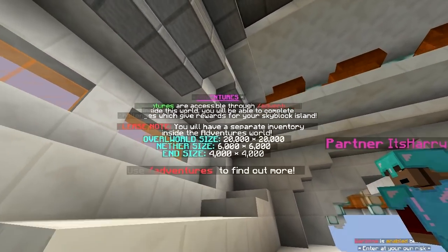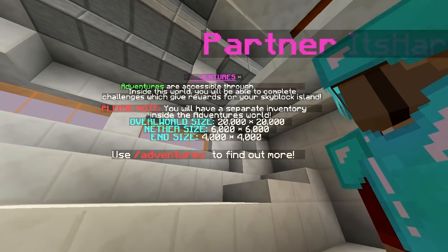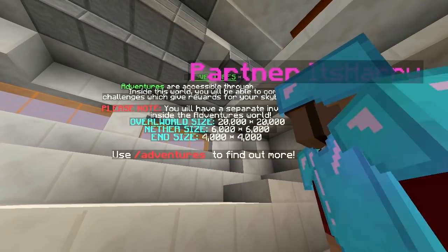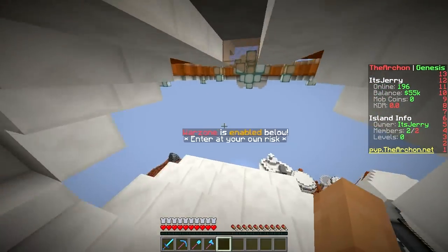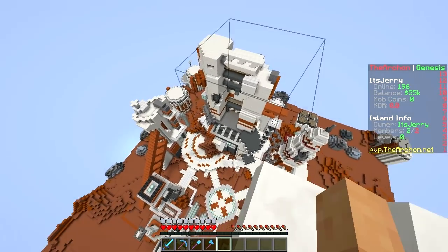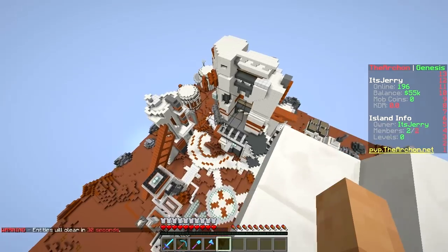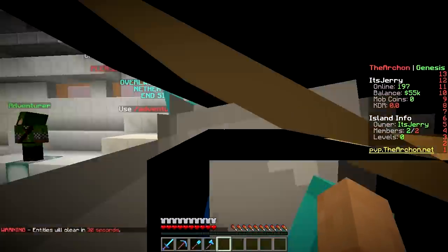This is also new - Adventures! Adventures are accessible through slash adventures. Inside this world you can complete challenges which give you rewards for your Skyblock island. You'll have a separate inventory inside the adventures world. Use slash adventures to find out more. That's cool - we should definitely try that. Down here we also have the war zone, king of the hill, and outposts.